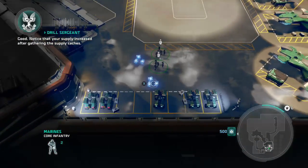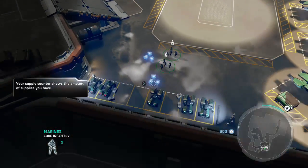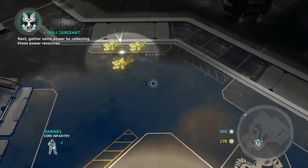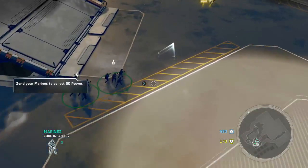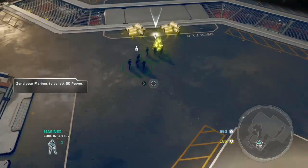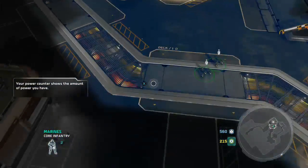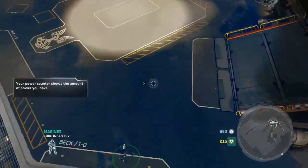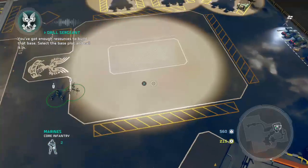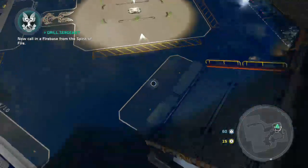Good, notice that your supply increased after gathering supply caches. Do I want them all? Yeah, okay, we want them all. Let's build some stew. Hustle, hustle, hustle, hustle. Move it soldiers! I won't do the drill sergeant voice for the entirety of this game. Move out! I ain't giving anyone a piggyback - let's go! You've got enough resources to build that base. Select the base plot and call it in. Now call the firebase from the Spirit of Fire. Nice. I wish you could snap up and watch it drop from the sky.